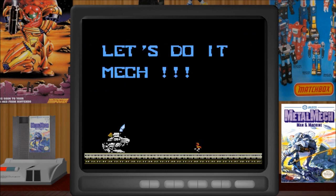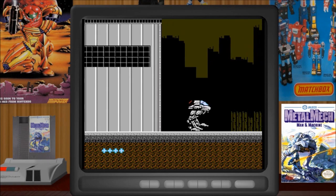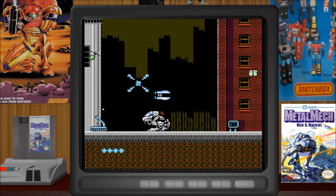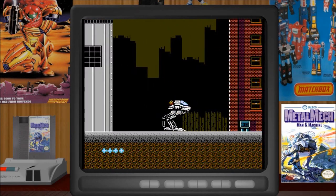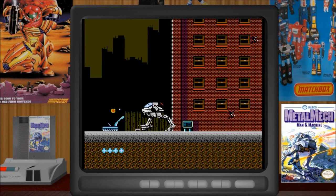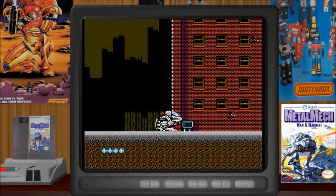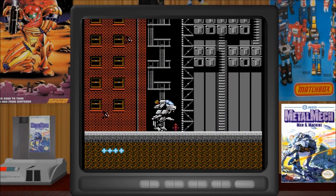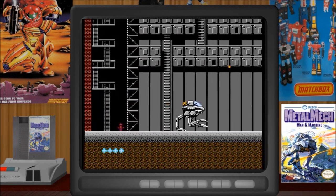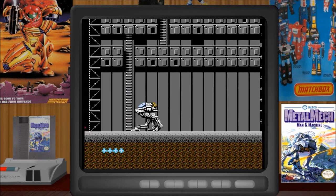We should be playing in earnest now. All right, level one. So there we are — moving around is our mech. Left and right moves us left and right. We can shoot with the B button, and jump with A. We can change the angles of our shots with the directions we press, and we can also duck. In our Metal Mech, we are extremely tough and can take a lot of abuse. Let's see if it's select or start to jump out of the mech.